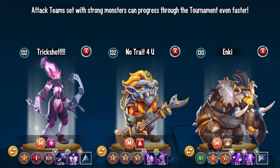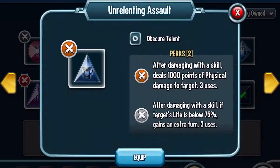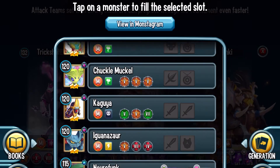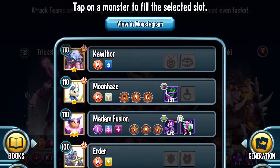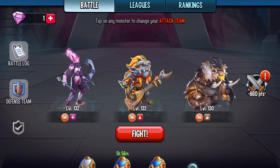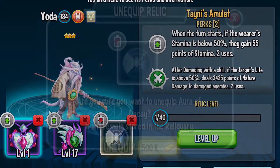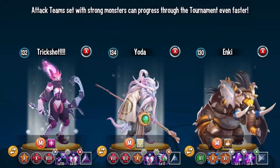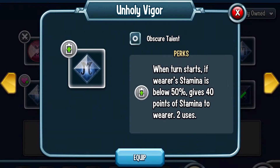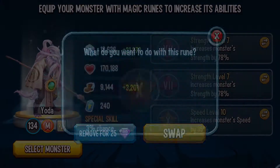I'll showcase her in a different team without Unrelenting Assault, because I know there will be players that don't have it. If you don't have Unrelenting Assault, a good talent would be Burning Hands. I'll try her with Masquerette — I'll just equip something on him. This is a good team where you can set up for your attacker. I need her to go before Masquerette so I'll adjust team speed.